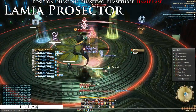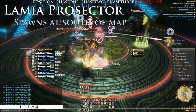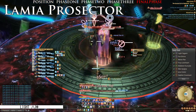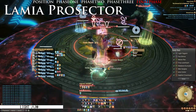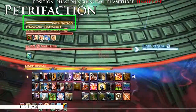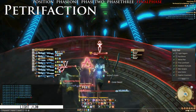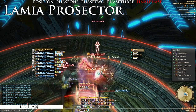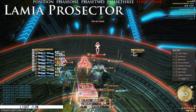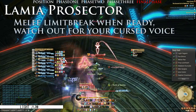The final phase begins at around 35% HP with the spawn of Lamia Protector. He will be spawned at the south of the map where the first Death Dancer spawns. The off tank should pick it up and tank it right next to the main tank. Watch out for the cast bar of the Protector — when it casts Petrifaction, each and every player will need to look away from the Protector to prevent being petrified. The melee DPS should limit break the Protector whenever the situation allows, making sure that there is no Cursed Voice interrupting the cast.